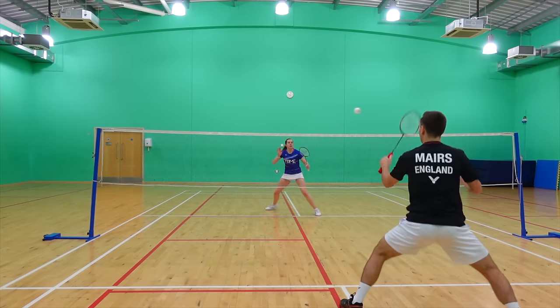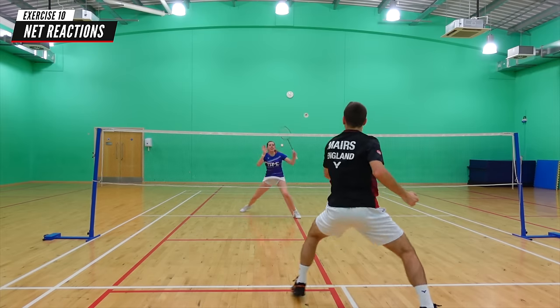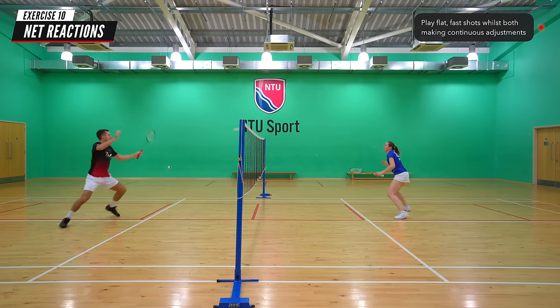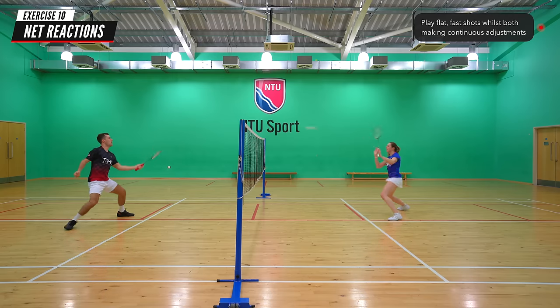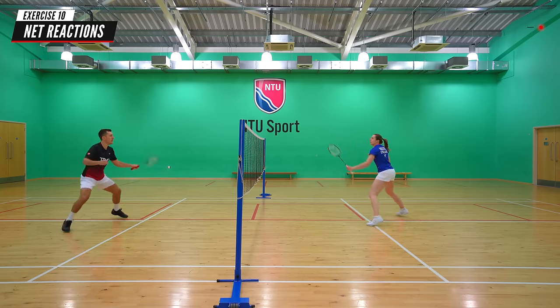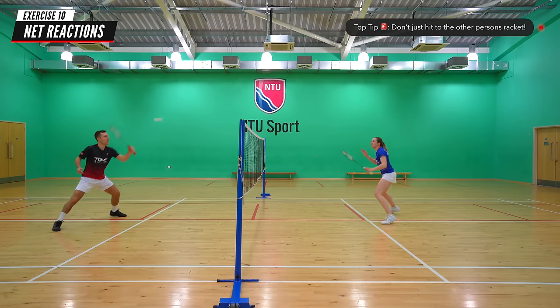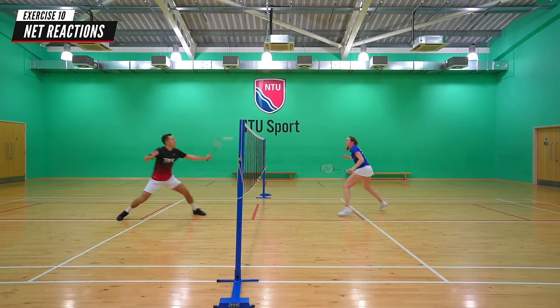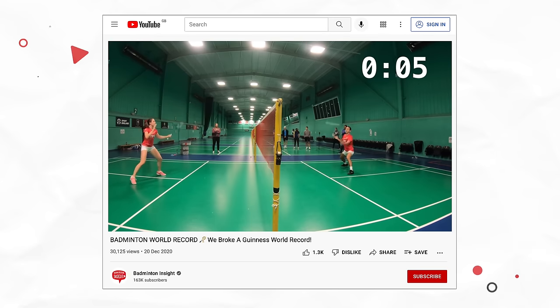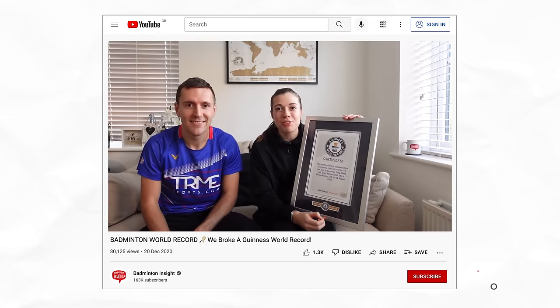Last but not least, our tenth practice is net reactions. You both stand around the service line and play flat, fast shots to each other while still making continuous adjustments in both your feet and grip. Similar to the defence practice, don't just hit it back to their racket — occasionally turn the shuttle or play a softer shot in front of them to make them move. Net reactions is actually the exercise we did when breaking the Guinness World Record, although as we were going as fast as we could, we didn't change grips at all during this.